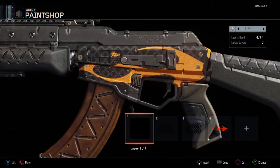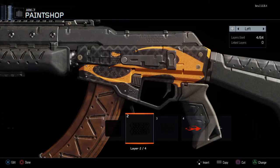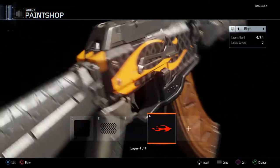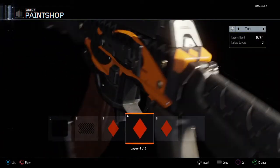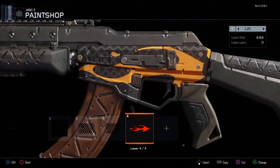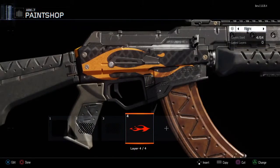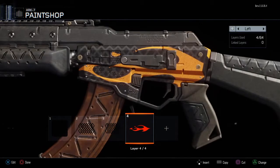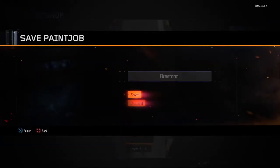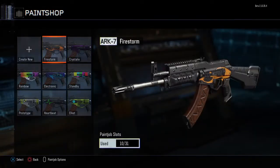This is one of the easier ones called Firestorm, where I've got a black background with some gray diamonds and a fire decal. There are three layers to each gun, and you can't customize the whole gun — you can customize the sides. Also, in the full game you'll be able to have camos as well. This is quite a simple one: just pick some colors and decals and you can do something like this, and you can name your camos.